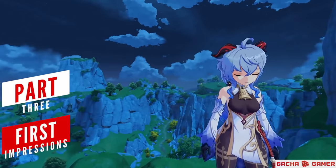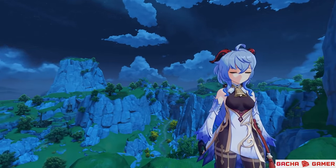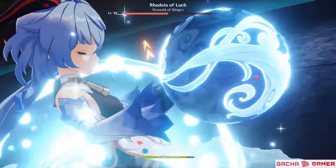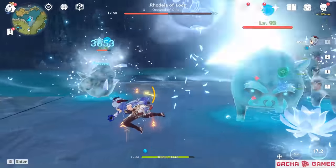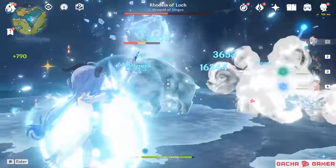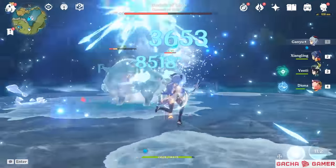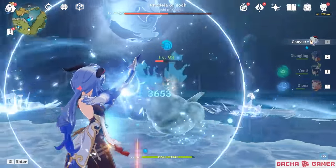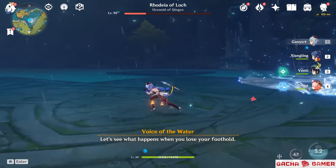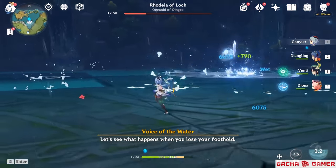The long-awaited arrival of Cocogoat is finally here, and there's a lot of things that make her extremely fascinating. Her talents are a mix between Mona and Amber, which might give the first impression that she is entirely focused on supportive damage, but in reality, thanks to her Cryo alignment and the fact that her critical damage increases with ascensions, she is a valid choice for being the main damage dealer, although it will require some setup to make her function at her best.